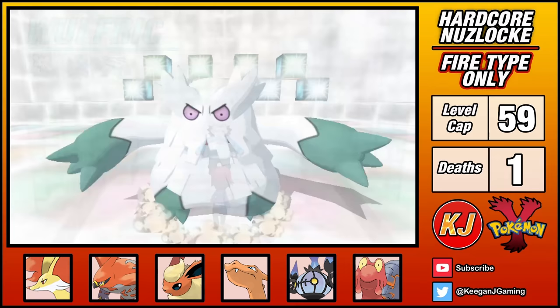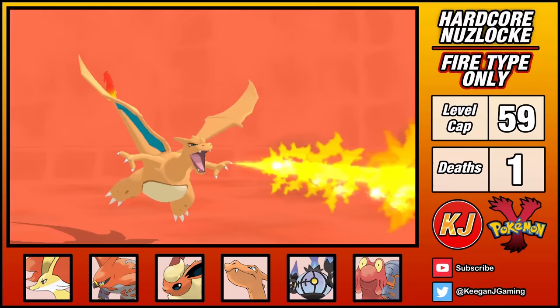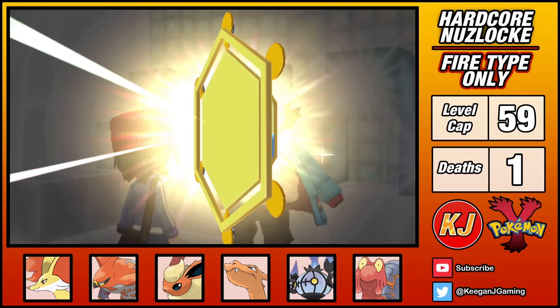It's been a while between gyms, but I'm finally ready to claim the last badge. The leader uses Ice-types, so let's introduce him to a little fire. Honestly, this gym was a walk in the park — I was below the level cap and didn't even bother to Mega Evolve. A few Flamethrowers from my team gives me an easy 8th badge.